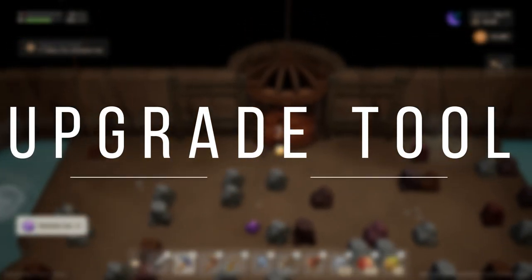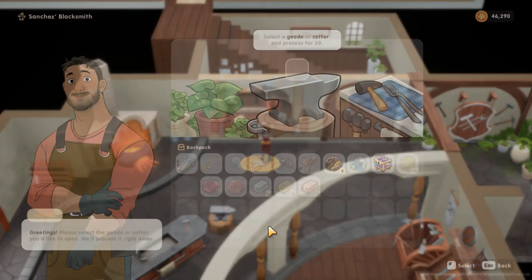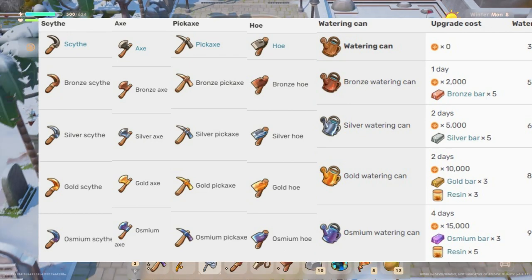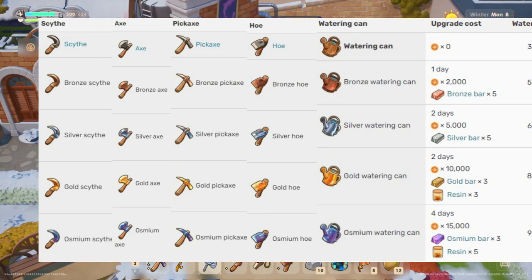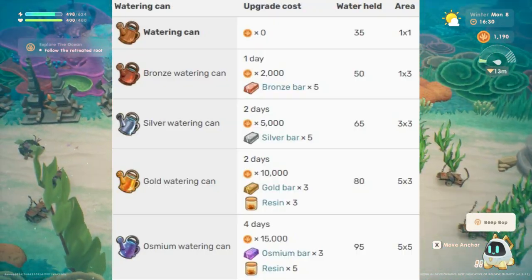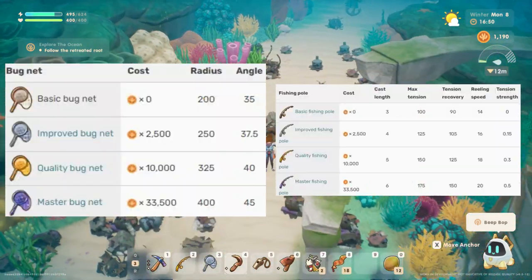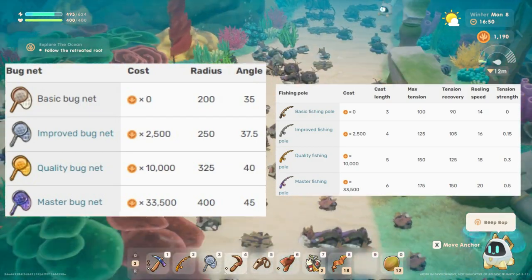Upgrade tools. You can upgrade your tools at Sanchez Blacksmith — including the scythe, axe, hoe, pickaxe, and watering can. The blacksmith clearly shows what materials you need to bring for each upgrade. Upgrading the watering can and hoe may not be necessary early on. Note that bug nets and fishing poles cannot be upgraded here — you can only upgrade them by purchasing them at the beach shack.